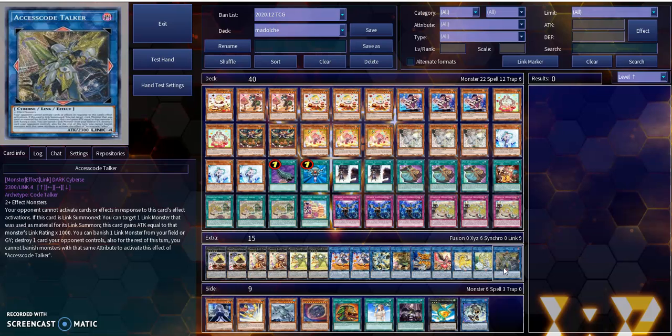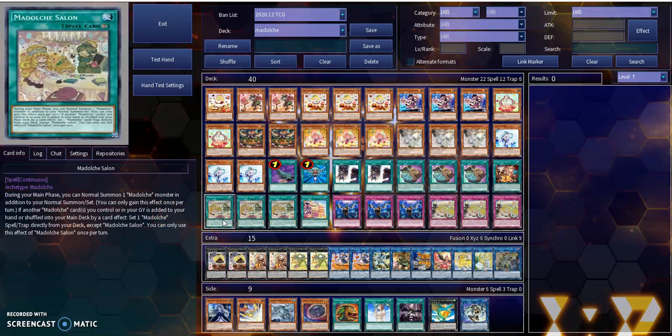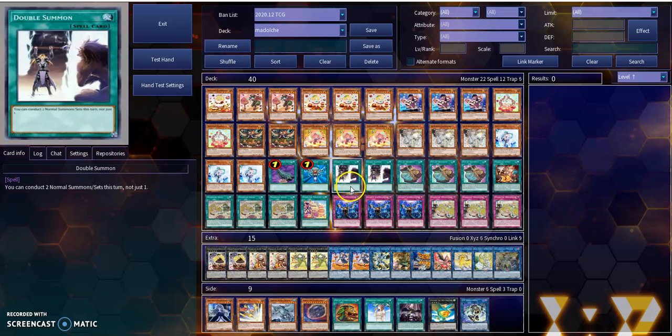That really wraps up the main and the Extra Deck. It's pretty standard style of Modulce, but it does take advantage of a couple of fun things. The one thing that Modulces do like to play around with is their massive amount of Normal Summons. With the support of their new card, Modulce Salon and its effects, you get additional Normal Summons of a Modulce Monster in addition to your Normal Summons or sets. So you can basically attain two Normal Summons. With that also in tow, you can play around with Double Summon — a really old school card that gives you the ability to conduct two Normal Summons or sets per turn.